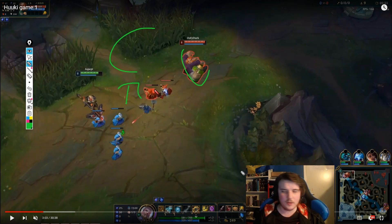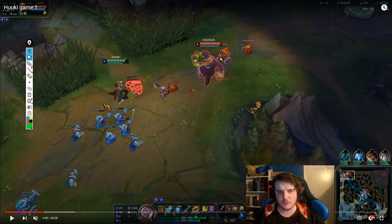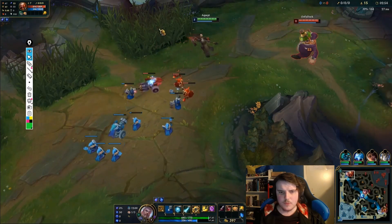It still gives us that advantage — we spent 450 gold which the enemy didn't spend. Wave C is safer because we can reliably crash the wave before the enemy hits level 3, so he can't look for all-ins. We also can't get all-in'd by the enemy jungler. The situations where we want to crash Wave D instead: our jungler is pathing topside, the enemy jungler is pathing botside, or we know the enemy top laner has no kill pressure.